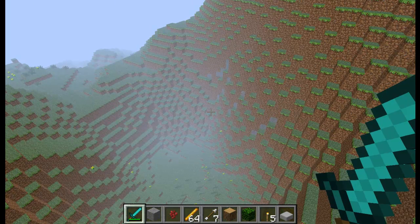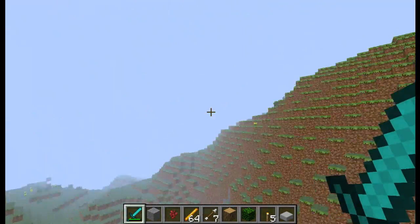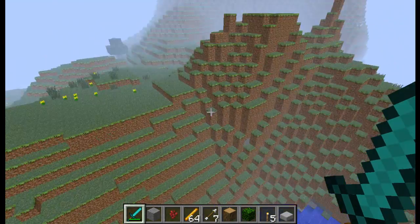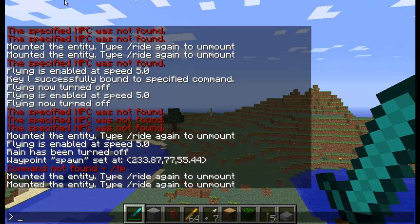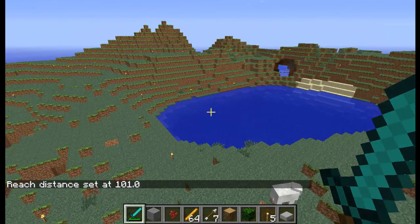The way you do the reach command — sorry, my phone was showing the caller ID and I didn't want it to show. So basically, I honestly prefer this over Zombie Mod Pack. The reach command is simply slash reach — R-E-A-C-H — and then the number you want. So I would do 101 and then it says reach set to 101.1.